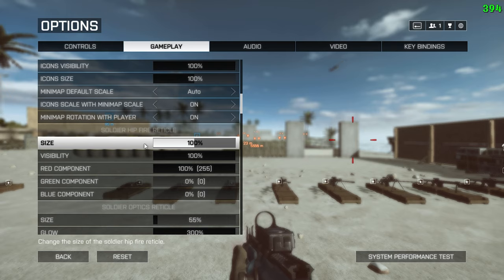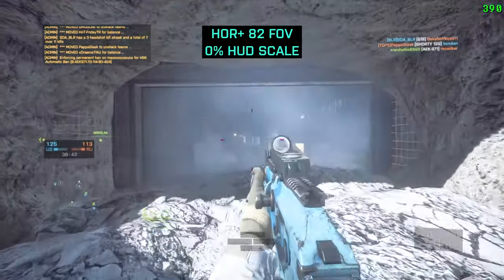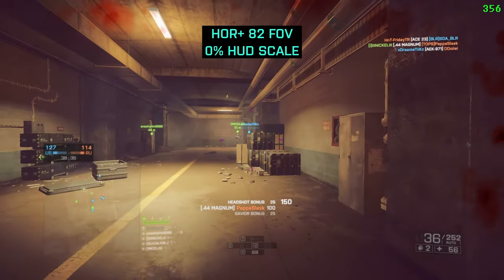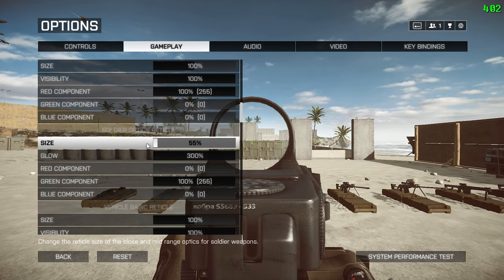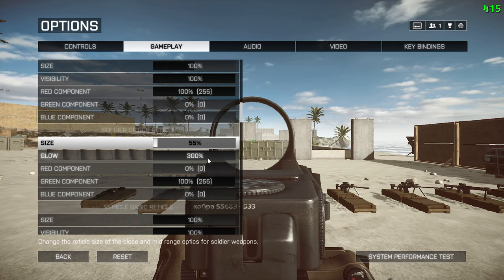Another factor impacting hipfire size is HUD scale. In this game, your hipfire crosshair is optimized for default 70 FOV and 50% HUD size, so your actual hipfire is in most cases a lot better than the game shows you. The highest FOV with an accurate hipfire crosshair is 82 FOV at 0% HUD scale. My soldier optics reticle is green and set to 55% size — anything larger makes the Cobra sight unappealing. I also recommend using 300% glow on the Cobra for better visibility on brighter maps, while 100% glow is enough for the Coyote.